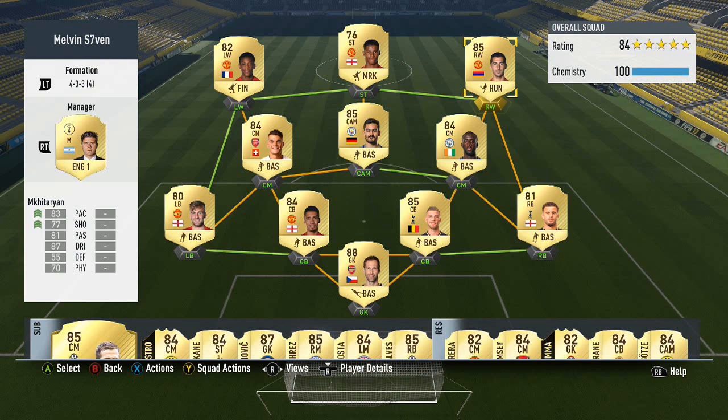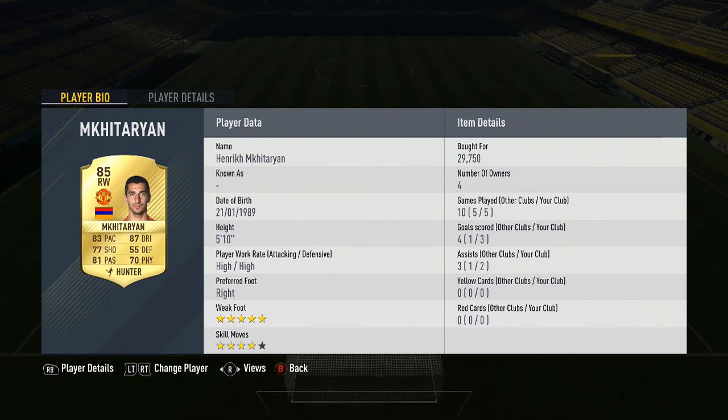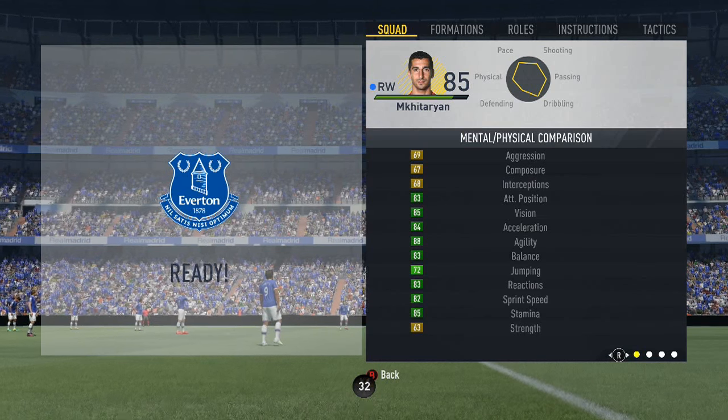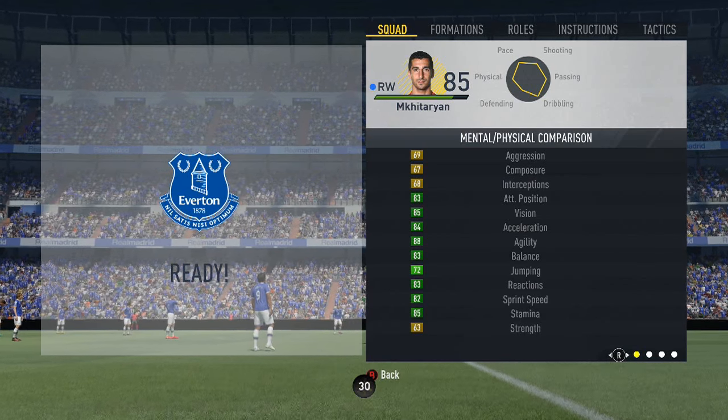What up, Melvin7 here, and today I'm bringing you my third player review — it's going to be Henrik Mkhitaryan, the 85-rated right winger who transferred to Manchester United in the summer. 83 pace, 87 dribbling, 77 shooting, 81 passing, and 70 physical, with 5-star weak foot and 4-star skill moves. He's also got high work rates, so we'll see how that affects him in game. In terms of his in-game stats, the best ones are